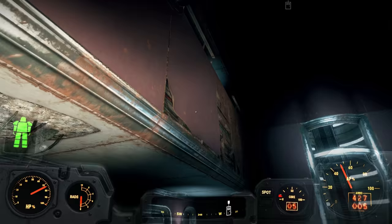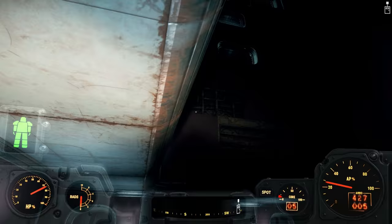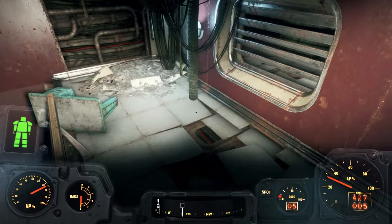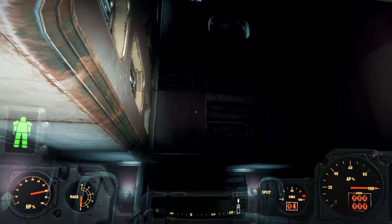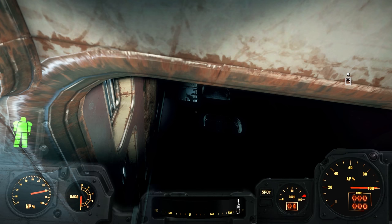When you get to this section you see that the ledges are much higher up. So in order to continue upwards, you actually have to get over to this corner and jump through this hole in the floor. Our goal is that hole in the wall right there, and the only way we're going to get there is if we slow time and constantly refill our action points. So let's use some jet and drink some Nuka-Cola Quantums.